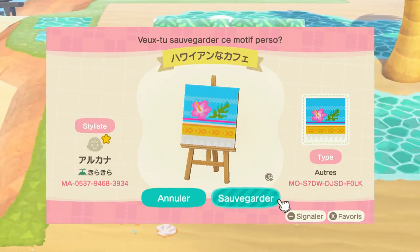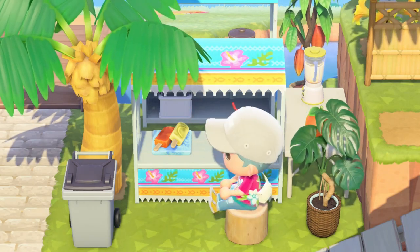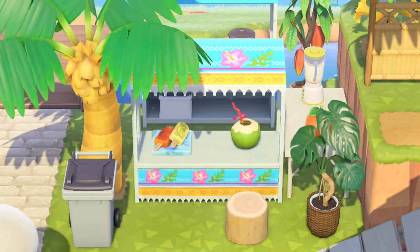The next design on our list is this Hawaiian inspired stall. It is so bright and colorful as well as filled with details, such as these little fish in the fringes.